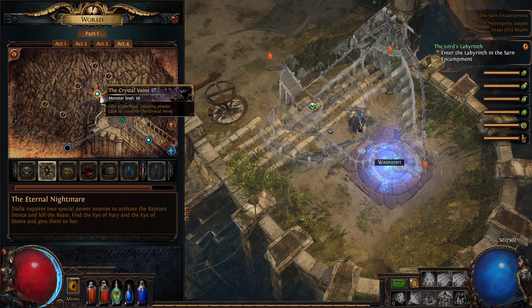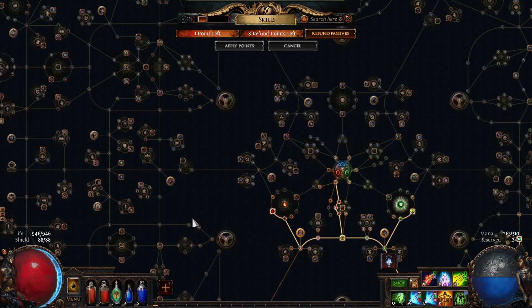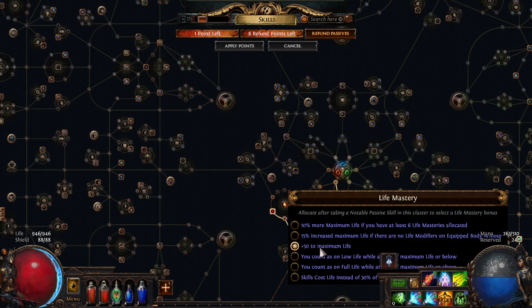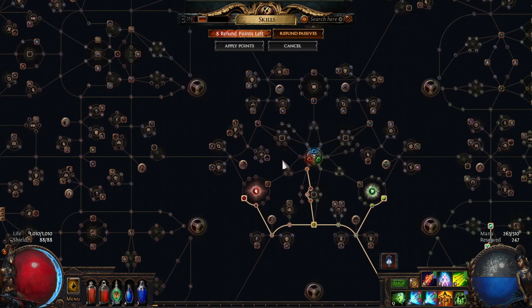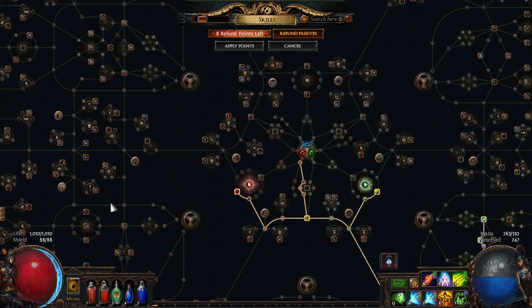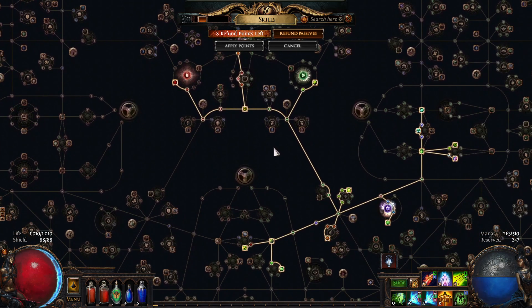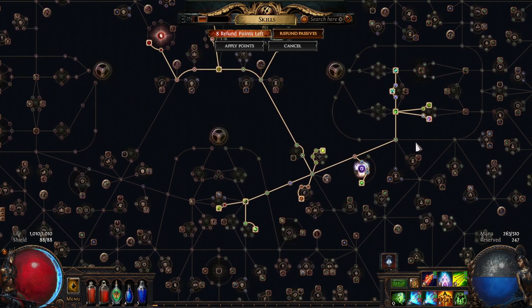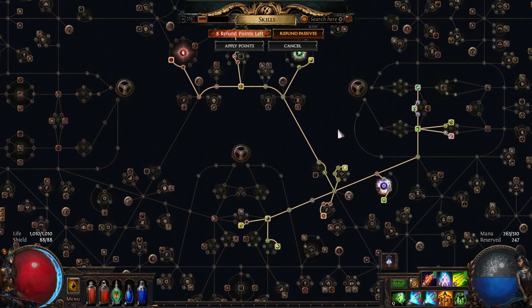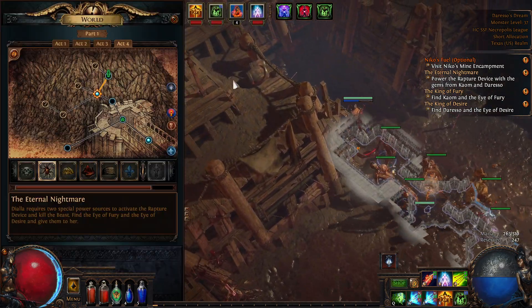We leveled up and spend the skill point — HP goes from 946 with plus 50 maximum life up to 1010. We're over a thousand HP now at level 12 or so — almost Act 4 HP requirements including energy shield. We have our movement speed, all our damage, and we're killing things very quickly with immunity to Piety curses and max resistances. The last thing is grabbing that 11% movement speed node then we continue toward the waypoints.